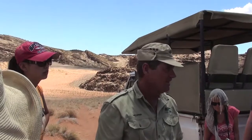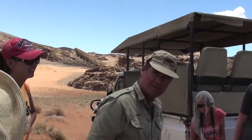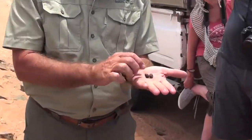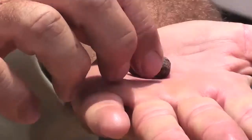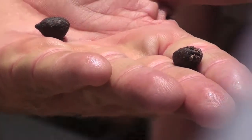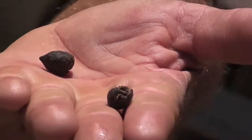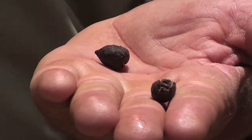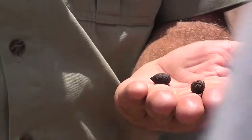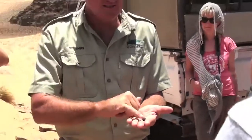So the animals eat it and it goes through their system, ending up in their droppings — and these two droppings here are from a Gemsbok. A Springbok dropping is half the size. Inside the dropping you find the seed sitting there. Remember, it is no longer in the seed pod, it is spread, far away from the tree — not laying under the tree. It lays in the sun, but it needs some cover and shelter, which is why being inside the dropping is quite protective.